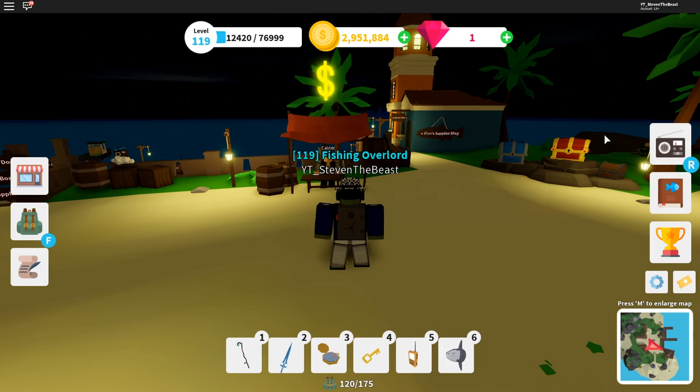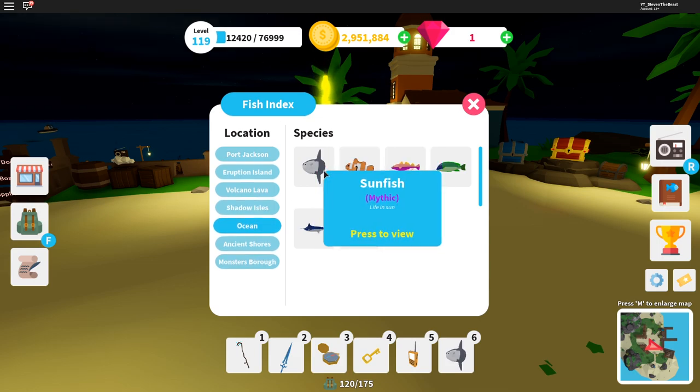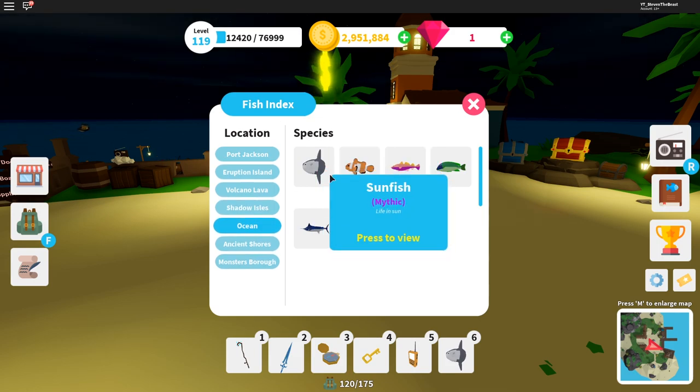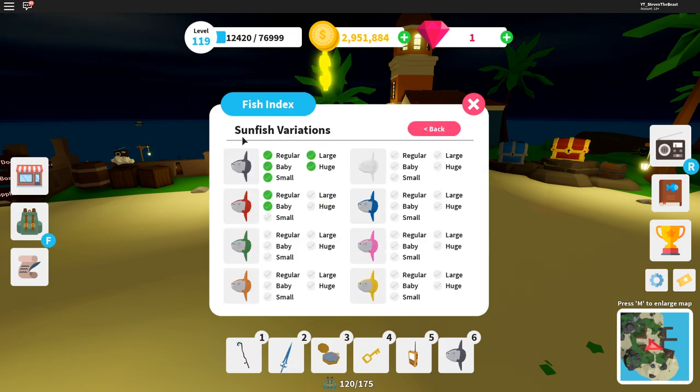Alright, so pretty much here is the fish index. You're going to want to open the fish index right here, okay? And after you open the fish index, let's just go to one of the fish — let's go to the mythic soundfish. And let's click on the mythic soundfish. And after you click it, it's going to show all of the soundfish variations.